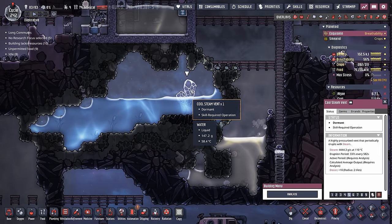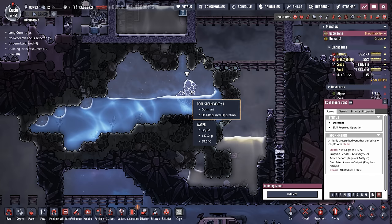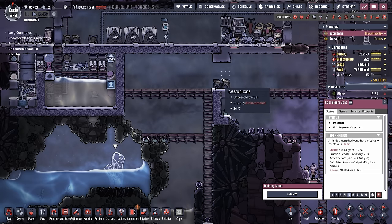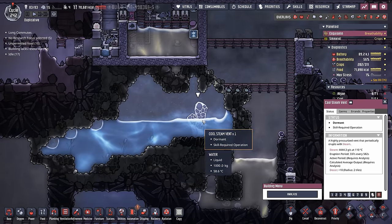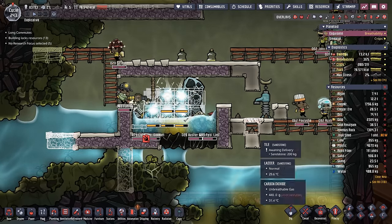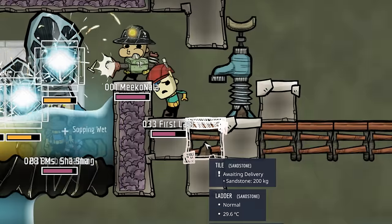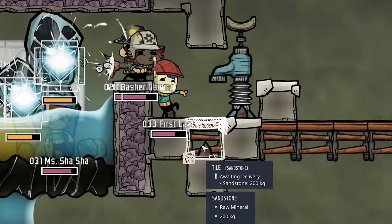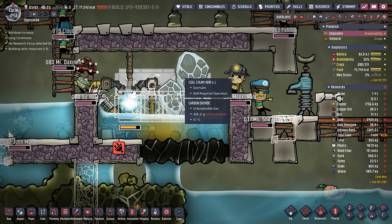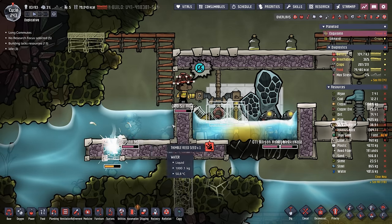We're going to do something a bit stupid and break into this cool steam vent area while it's dormant. If it ends up being not so dormant, we'll hurry up, seal this up, and start adding some suits so we can work in here in peace. Here's a basic look while the dupes are still putting in a bunch of temperature shift plates. We're going to seal this whole thing up with a nice crude oil liquid lock, dropping a little bit of oil, destroying this tile, and locking it in place. Once we do that, we can vacuum this whole area out, and then it'll just be a matter of a steam turbine thermo aqua tuner solution.